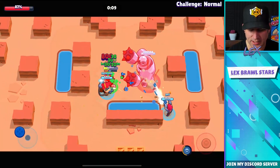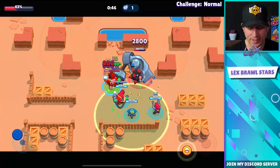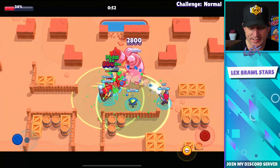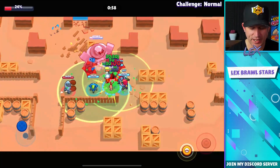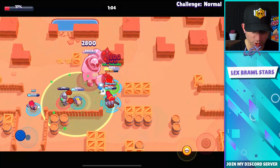We're going to go ahead and rock down Normal mode first. This first combo we're playing is Bull, Pam, and Colt — it's actually a really good combo. The biggest thing you want to remember is that you want to put out as much damage as possible; the more damage you can put out in a short amount of time the better.